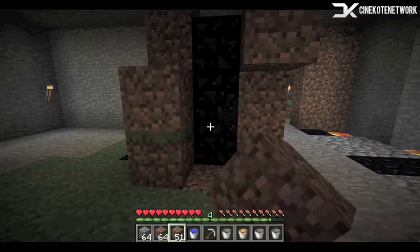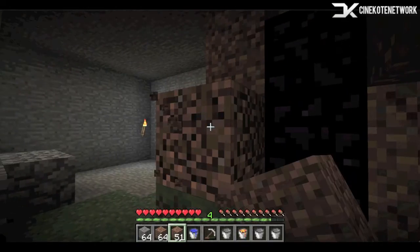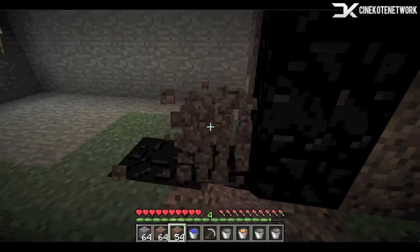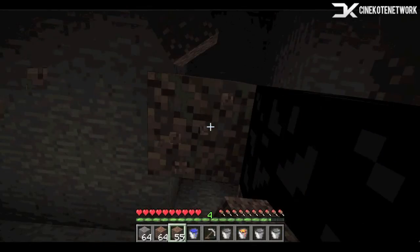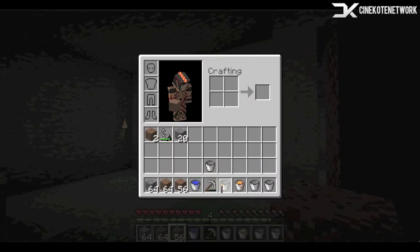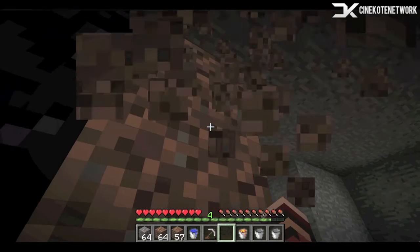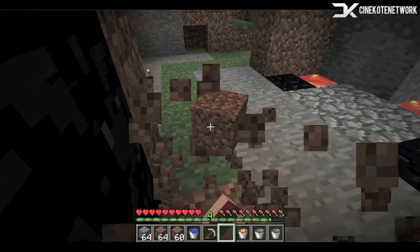There we go. So you have one, two, three, four — and that's this side. I should probably get my shovel, but whatever. And I need to place my torch again. There we go. So now you can just break all the dirt, whatever block you used to get up at the top.